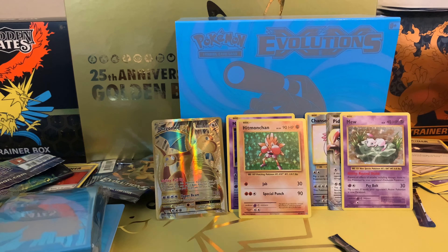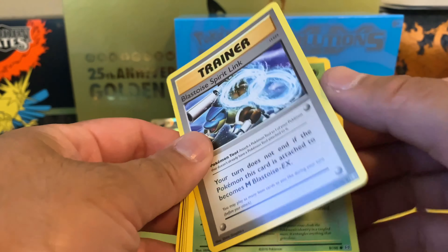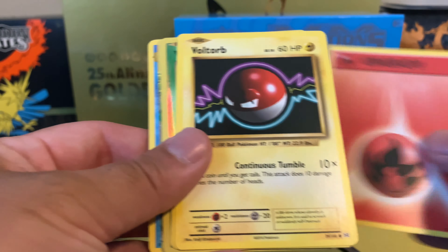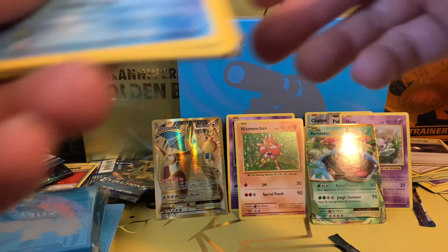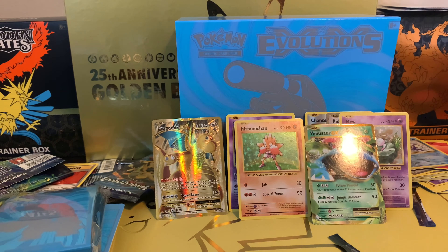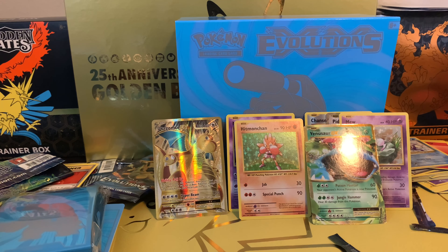I like the Hitmonchamp holo card and the Mew card — the Mew looks really cool. Poliwhirl, a cherry card, Tangela, Vulpix, Energy card, Voltorb, Charmander, Weedle, and a Venusaur EX. I used to have one of those — I already have like two or three of those.